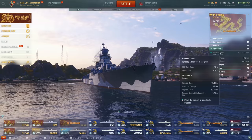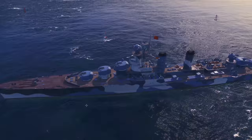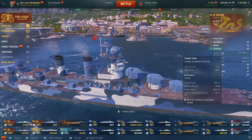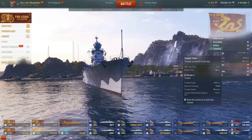It does have torpedoes — four sets of launchers with three tubes each for 12 torps total, six on either side. They have a range of 10 kilometers, reload in 90 seconds — pretty nice. They do a maximum damage of 15,100, travel at 60 knots, and are detectable from 1.2 kilometers away.